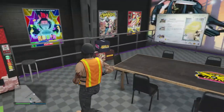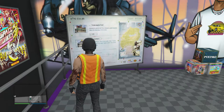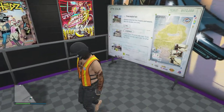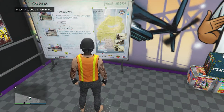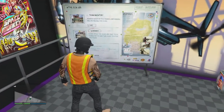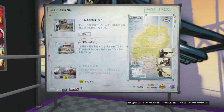When you get to your auto shop, head up the stairs. This will bring you to the board, which will show you that you have to steal a yellow car from the impound. After you steal the car and bring it back to your shop, I'll leave a picture on screen of the three heists or setups it will show you. Mine will look different since I've already completed some.